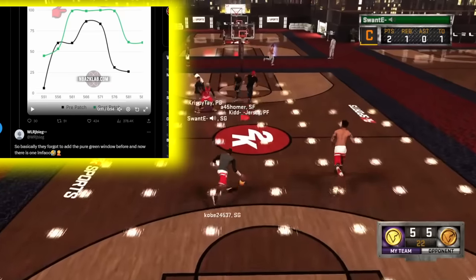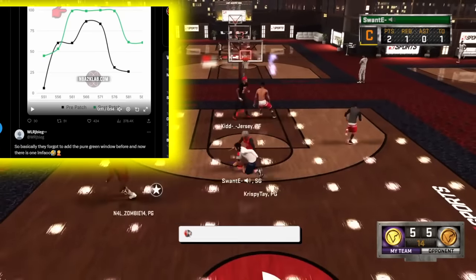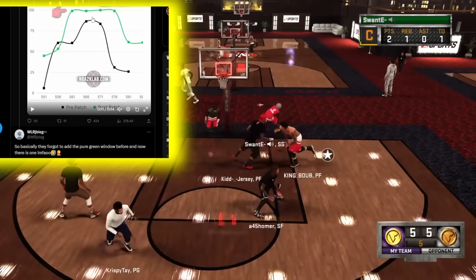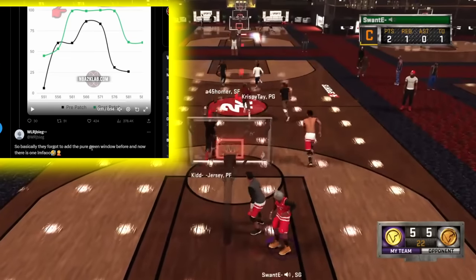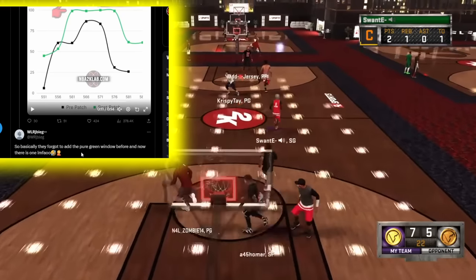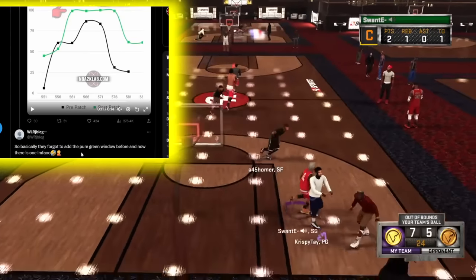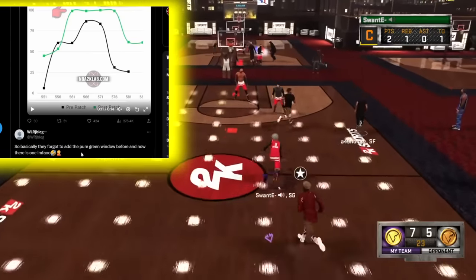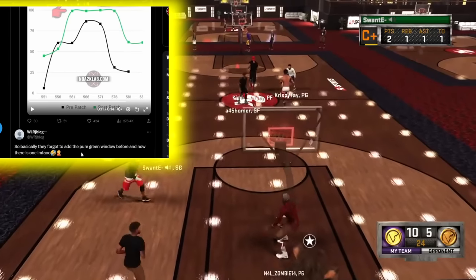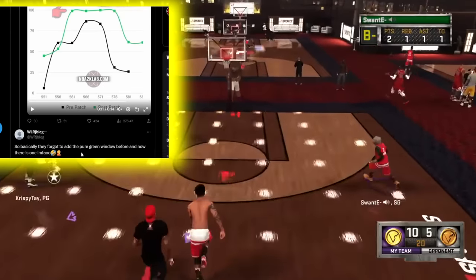2K Exposed and Mike Wayne showed shooting has not become easy — they made sure to show this. We now apparently have a pure green window — 100 percent — meaning you can make the shot no matter what if you time it right. They may have forgotten to add it before, and now there is one. But if they added a pure green window, why is everyone saying shooting is harder? Me personally, I put my release timing on 'push' and stayed on release all year — I shot fine.